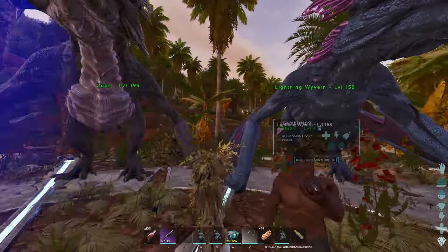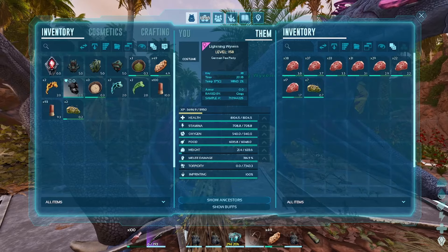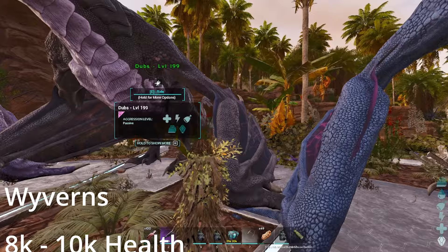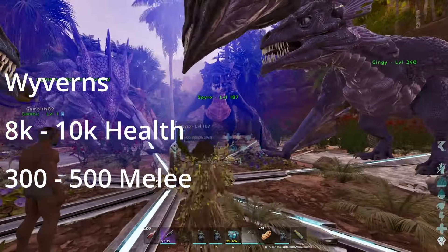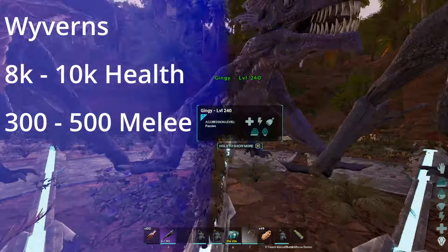We're taking in 5 Lightning Wyverns and 1 Procoptodon. The stats from the Wyverns range from 8 to 10k health and 300 to 500 melee. I'm quickly passing all the Wyverns so you get to see their stats.